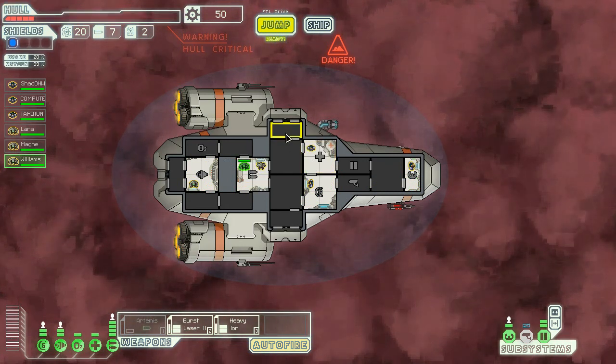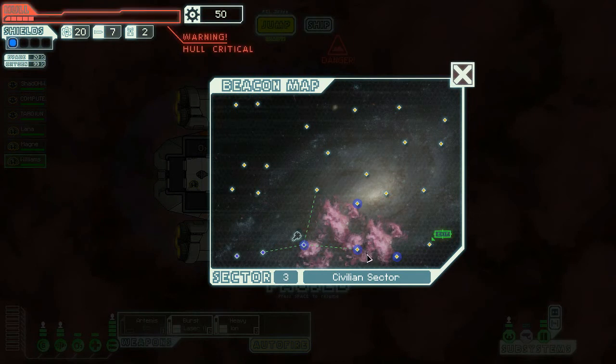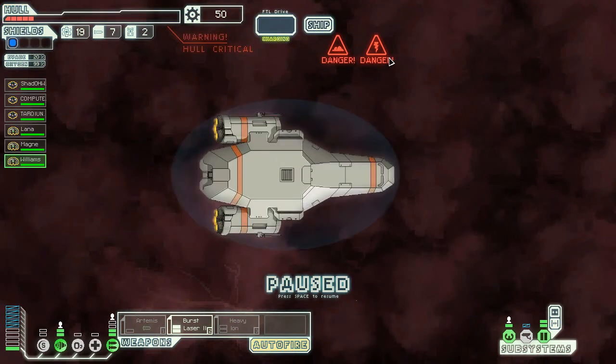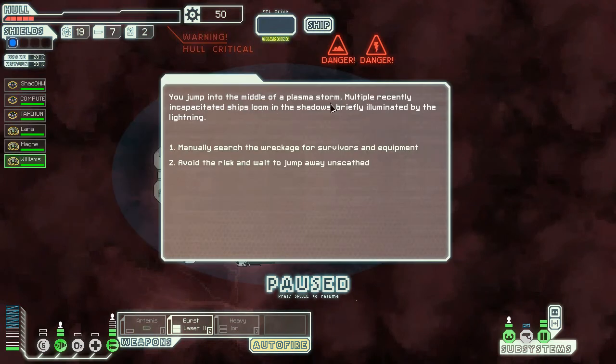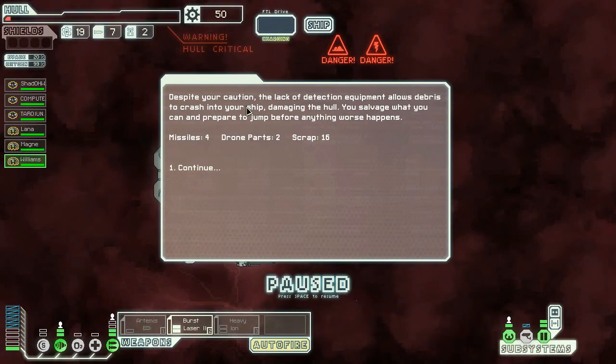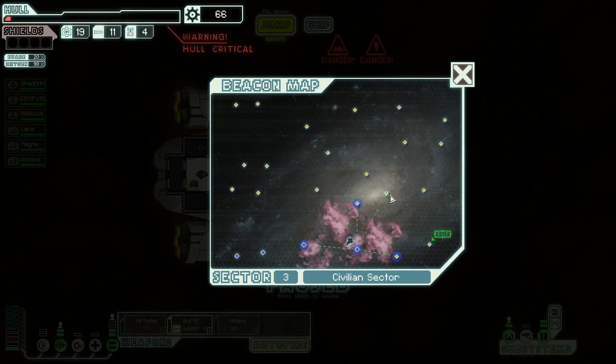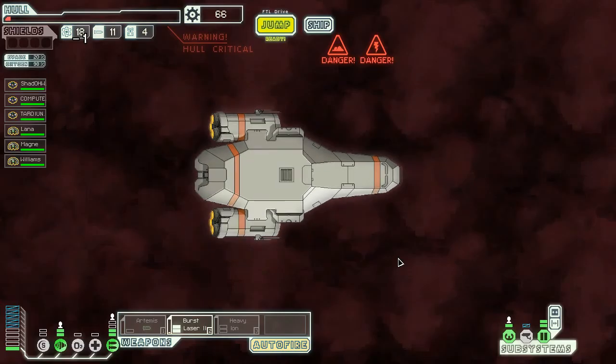Everything is good. Jump — we have another nebula system, I think we'll go there. We've entered the middle of a plasma storm. Multiple recently incapacitated ships loom in the shadows, briefly illuminated by lightning. Let's search for survivors and equipment. Despite our caution, lack of detection equipment allows debris to crash into the ship, damaging the hull. Salvage what we can and prepare to jump before anything worse happens. We have one hit point left. I think this is going to be the end of our mission now.